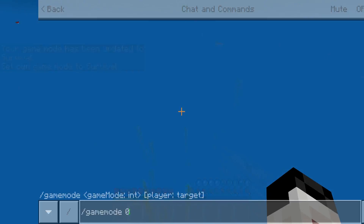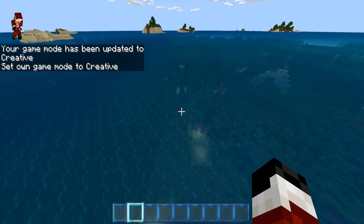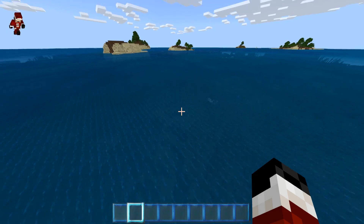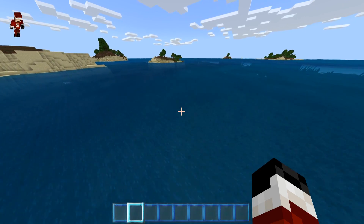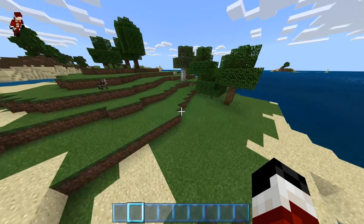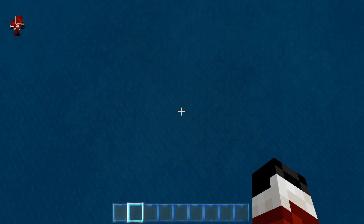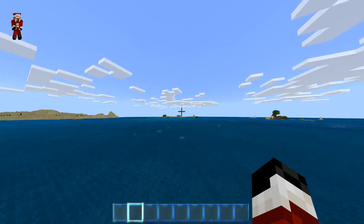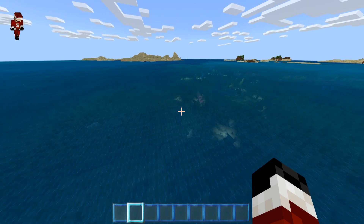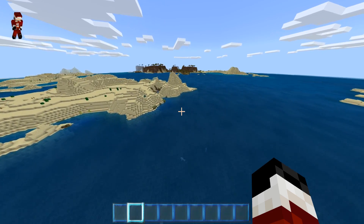It's like Christmas in July right now because there doesn't appear to be any snow around these parts — not gonna lie. You'd figure on the Santa Seed there would be a ton of snow, but there is literally none. So we're on a quest to find the North Pole!